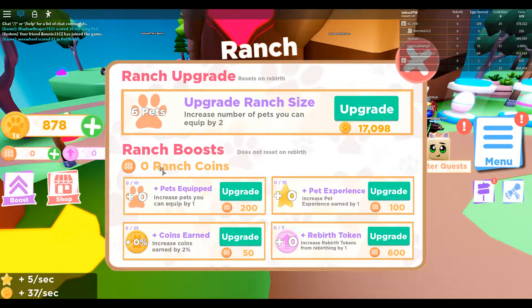I'm still doing the tutorial. Ranch boost zero, ranch coins, pets equipped — so these are tokens. I'm guessing like really rough tokens.